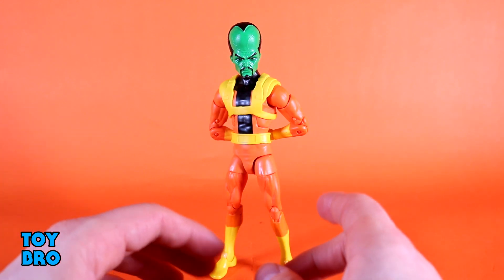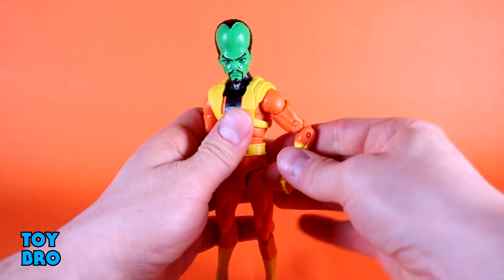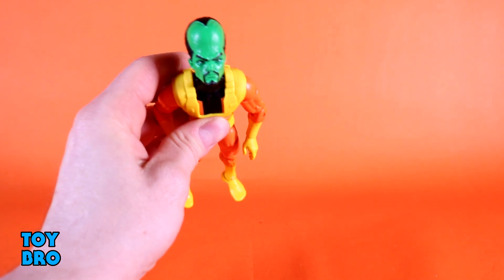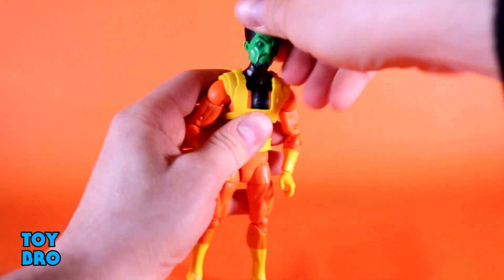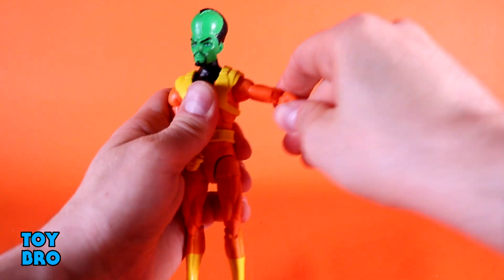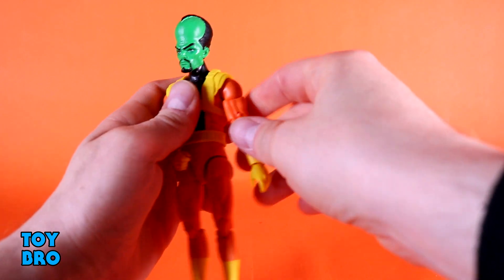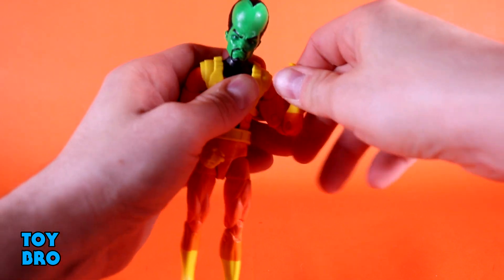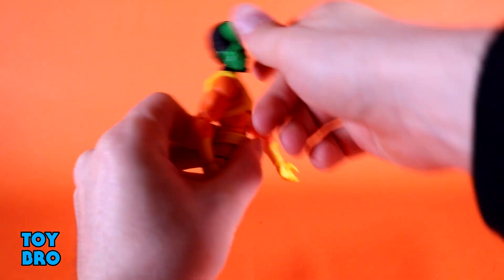He is on the Mr. Fantastic body, so if you're familiar with that figure you know what's going on. The head is humongous and can look up really far — perfect for flight poses — and he can look far down too. Not too much wobble but a little, with full rotation. Arms go out at the shoulders; being the Mr. Fantastic body, the arms do pop out — that's how it's engineered. You've got bicep swivel and double-jointed elbows, giving pretty good range, plus hinges and rotation at the wrist.